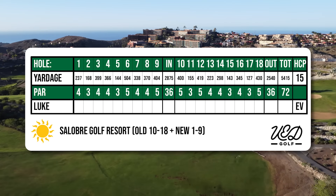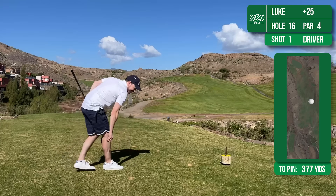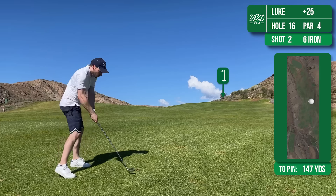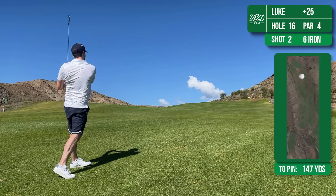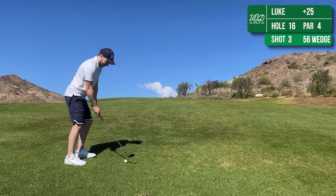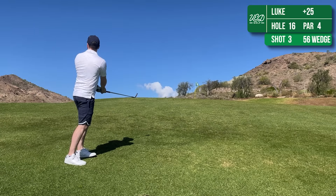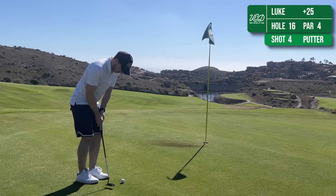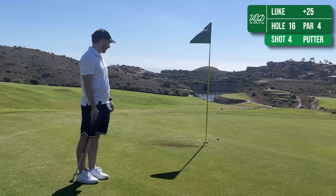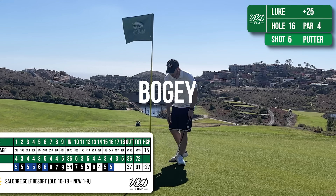Hole 16 is another uphill par 4. Another good tee shot putting me in a good position. However when you get to the approach shot, the gradient on the hill makes it a really tough shot and I've just caught that thin. Leaving me a 56 degree wedge onto the green — that one looked pretty good from where I was stood. A putt for par, I over hit it a little bit, but I manage to clean this one up for a bogey.